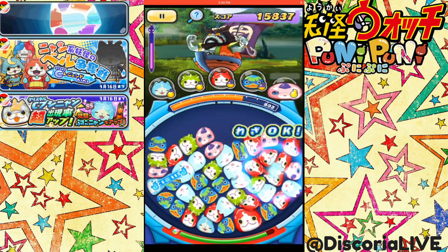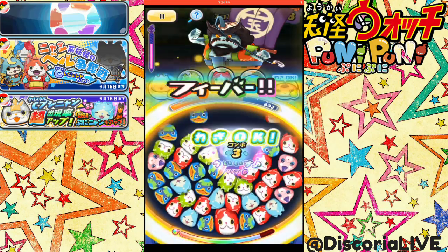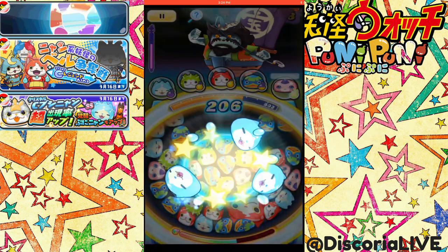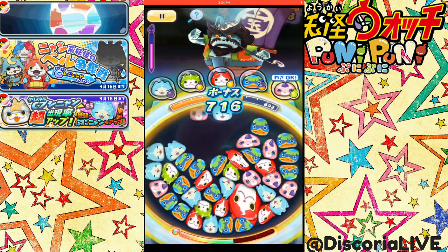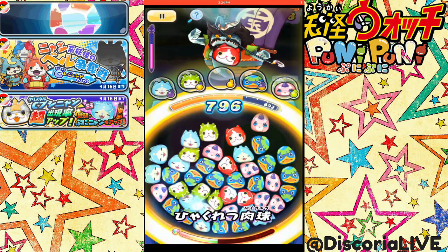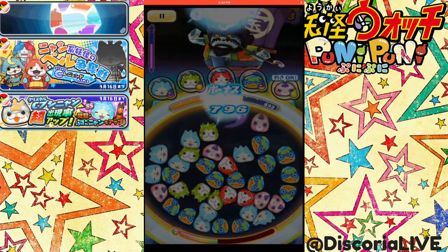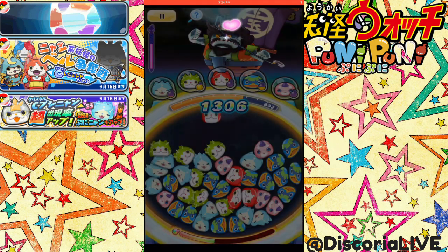Oh, what did he just do? He took my Shmoopy. And I think there was another thing he had where if your Wibwobs got to a certain size, he could remove them from the playing board, so you have to try and pop them as quickly as you can so that he doesn't use his hook and take them out of your playing field. Because yeah, that's not good.